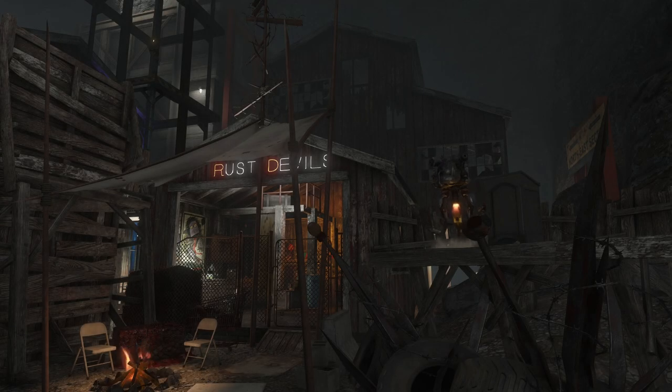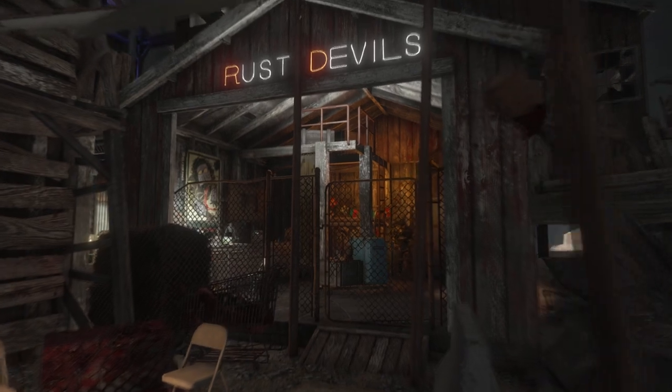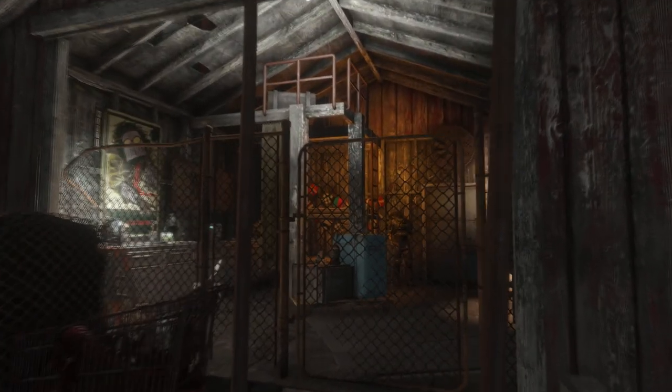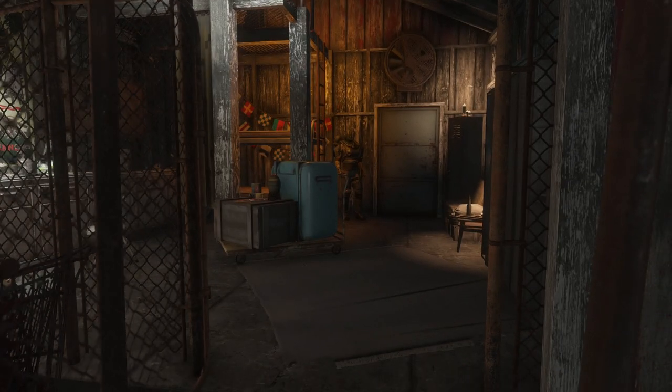I'm sure a few of you are wondering what that giant building in the back is — yes, it is part of the Rust Devils' building, but we're not going to be checking it out today. It's going to end up being a big warehouse, whereas this smaller garage is more for minor repairs rather than actually constructing entire robots.